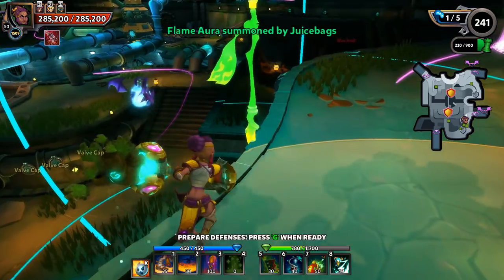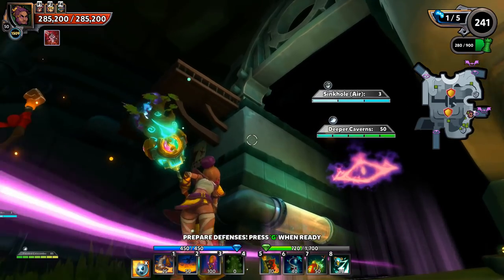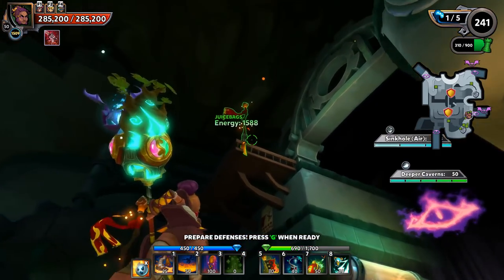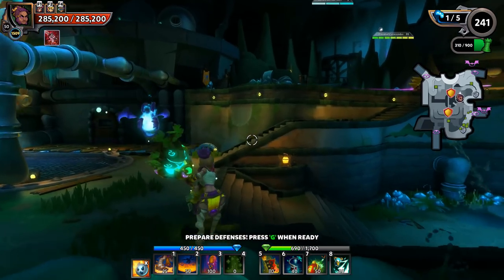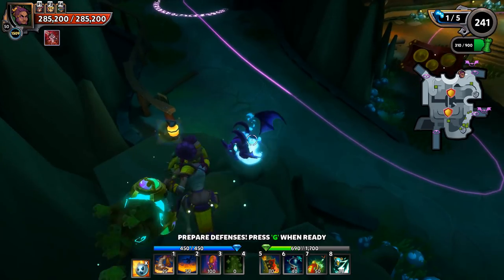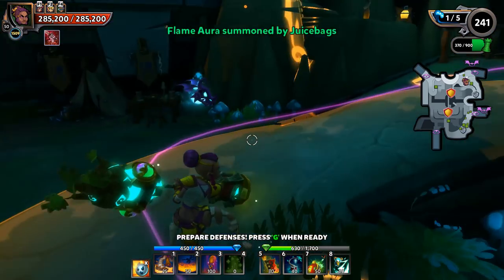We'll go with a Flame Aura here, one there, and another there. This particular map has a flyer lane mixed in with this entrance, and with that ledge up there, the Flame Aura is an insanely good choice for flyer control. We'll use a Flame Aura there to handle those flyers, and there's another flyer lane coming through as well - Flame Auras do really really well against flyers right on that ledge.